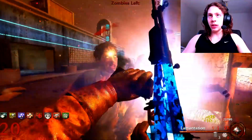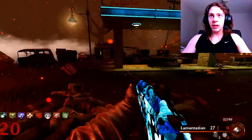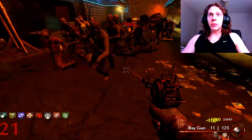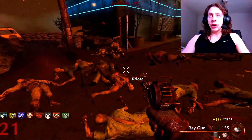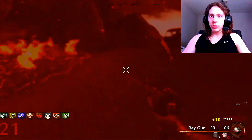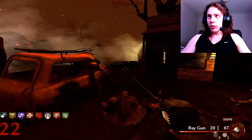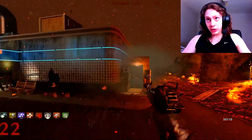I should probably get a wall weapon pack-a-punched instead of this from the box, because now I don't have anywhere to get ammo for it and I have to rely on max ammo. I'm already out of ammo for it. I just wasted my last four bullets. The Ray Gun's kind of good for getting points in groups, but I feel like I'm also going to run out of ammo quick. I just filled up another soul box and I didn't even know it.